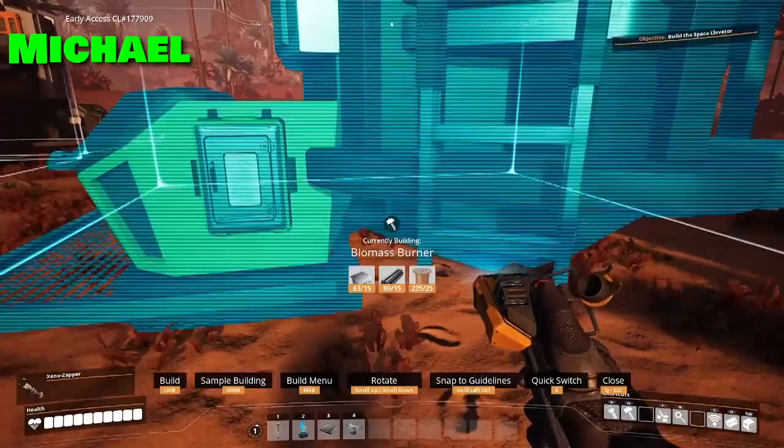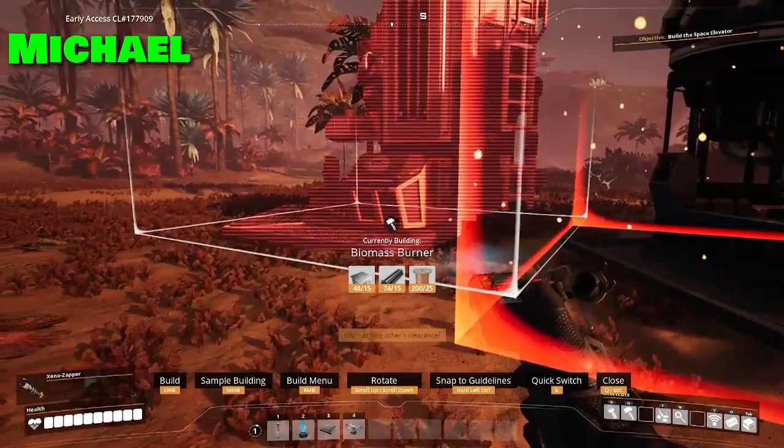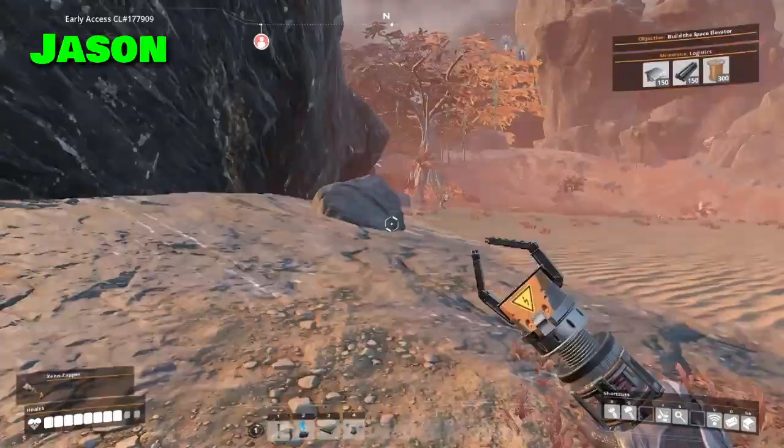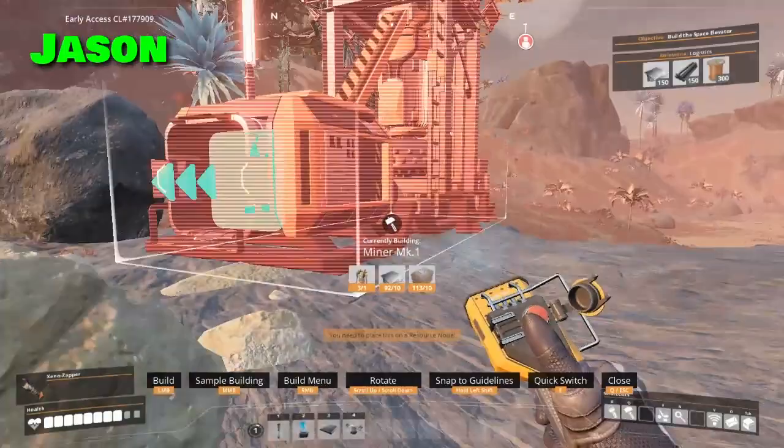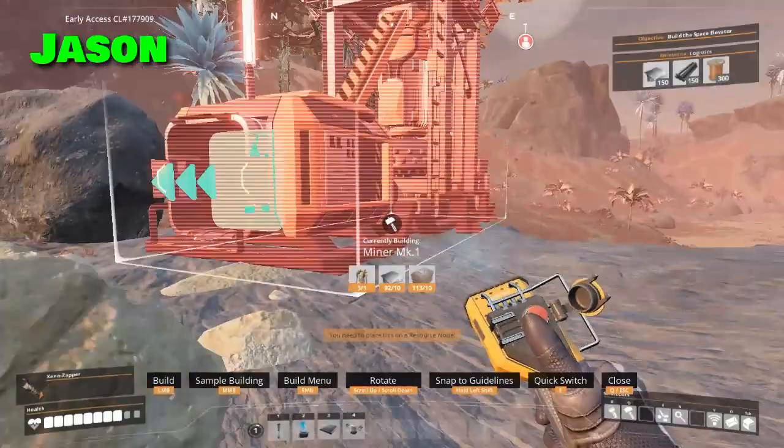Should we put more than one miner on a node? Should we set up the project in the hub to do logistics? I can if nobody else does here soon. You need a miner on this one — now you got one. Crunch is gonna be getting power over here.